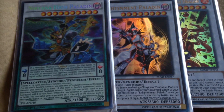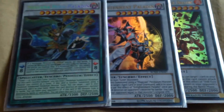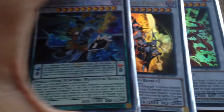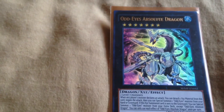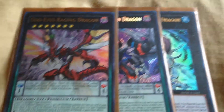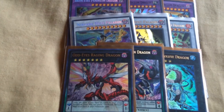Nirvana High Paladin is a pretty cool spellcaster synchro monster — I was excited to add those for the build. That's what this whole deck was supposed to be: Odd Eyes Pendulum. But as you can see, my deck isn't very great. For XYZ, I have Odd Eyes Absolute Dragon, Odd Eyes Rebellion Dragon, and Odd Eyes Raging Dragon — cool to have one of each, but they don't come out often enough.